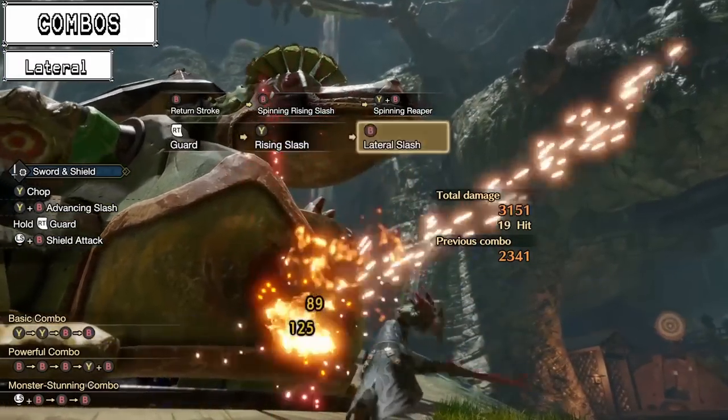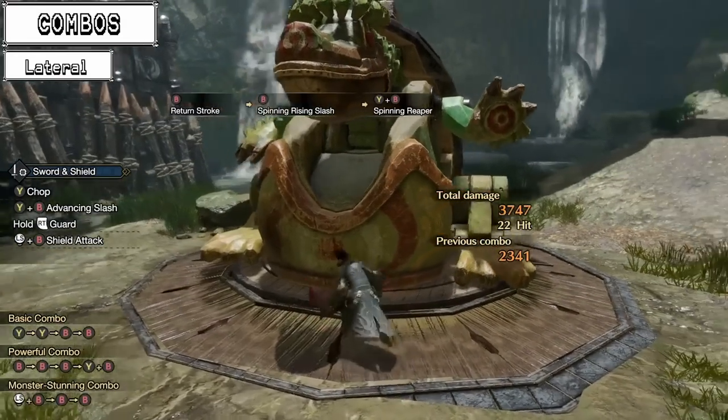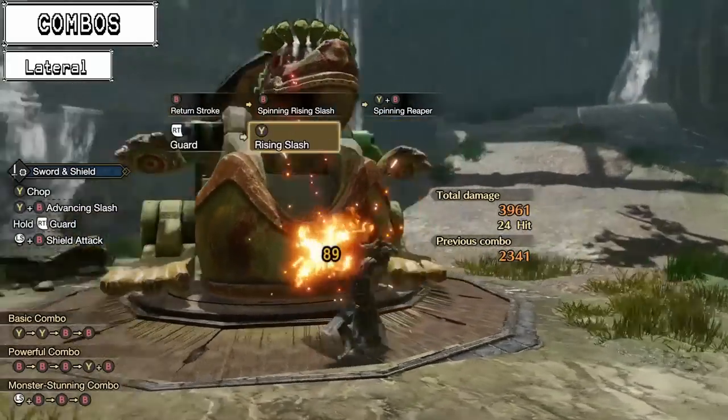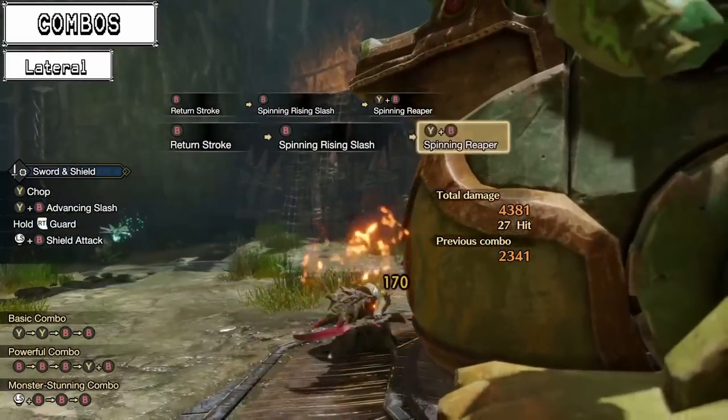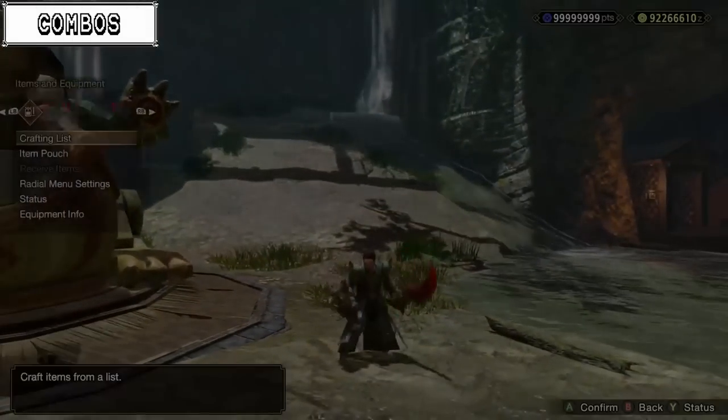The loop can be performed by using the rising slash after the spinning reaper — an attack that acts through blocking. Simply press down the input for blocking after the spinner, and from there you can perform the rising slash. Just like the twin blade combo, skills for managing your sharpness will be needed.